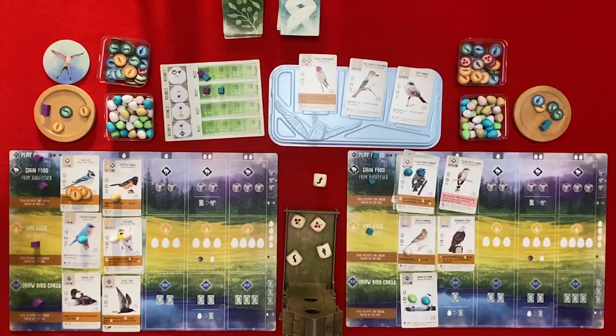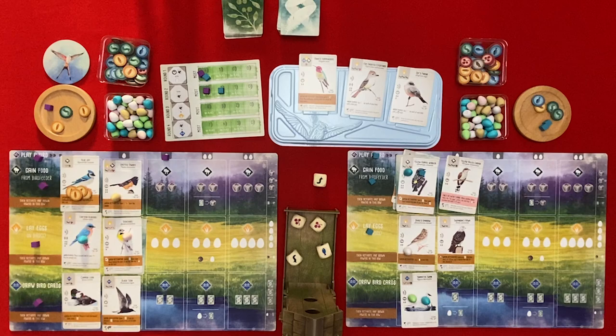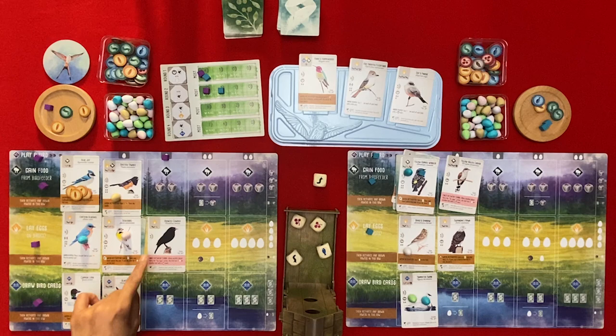I'm going to play a bird, paying one egg. When you lay an egg I get something too. That will cost me an invertebrate and a seed. Then I'm also going to play another bird which is going to cost me one egg, which I'll pay from here, and it costs an invertebrate or a seed - so I'll pay my seed.